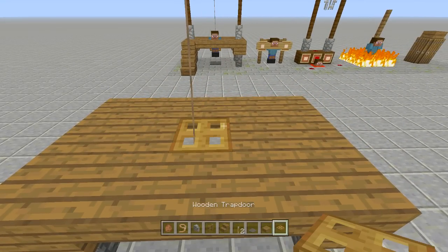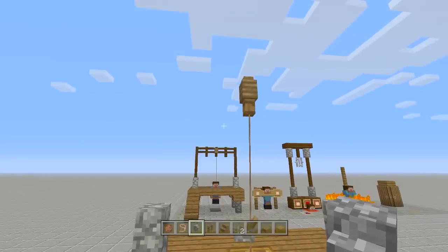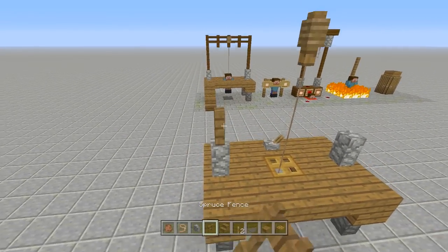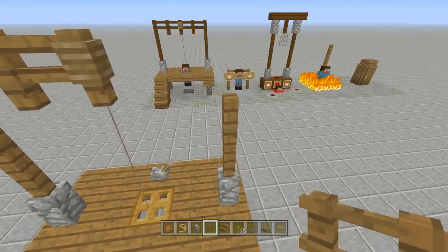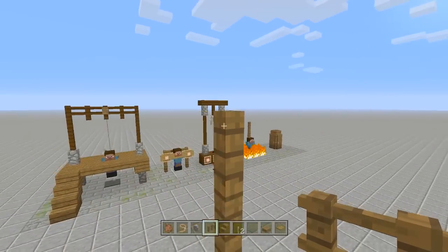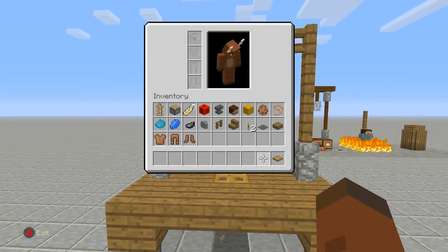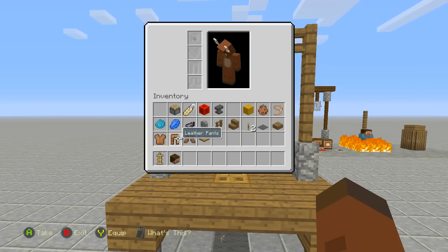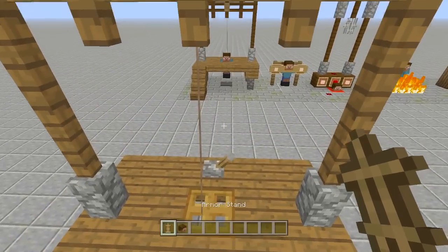Take out your slabs and place them upside down connecting everything together, making sure you leave the middle hole open. Take out a wooden trap door and place it right here, then place a lever right behind it. Take out your cobblestone walls and place one on each side, then connect everything together with your fence posts. Bring it up three and over one on each side until everything is connected. Now take out your armor stand, Steve head, and leather tunic, pants, and boots — color the tunic cyan, the pants lapis lazuli, and the boots with ink sack.